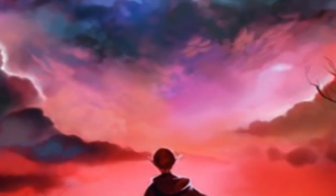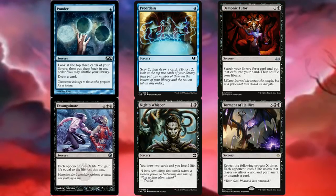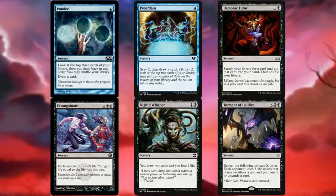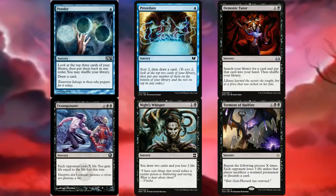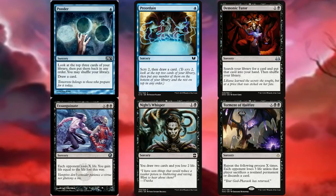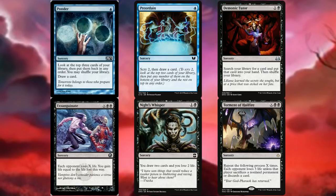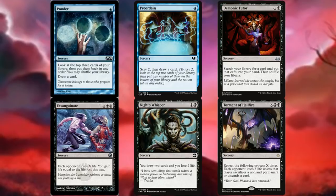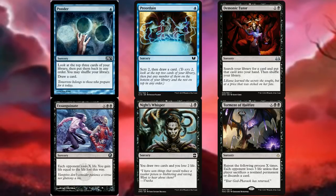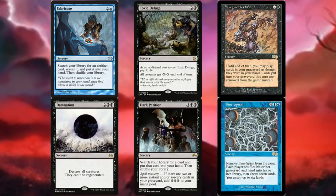We have 12 sorceries. Ponder and Preordain are two of the best cantrips in the format — keep your turn going and trigger Paradox Engine. Demonic Tutor fetches Paradox Engine or whatever combo piece we need. Exsanguinate is a backup plan — even if you can't kill all opponents, you put yourself way ahead. Night's Whisper draws two for two life. Torment of Hailfire is deadly with just 10 mana into X, which is super easy in this deck. Fabricate tutors for Paradox Engine or Skullclamp. Toxic Deluge provides removal.